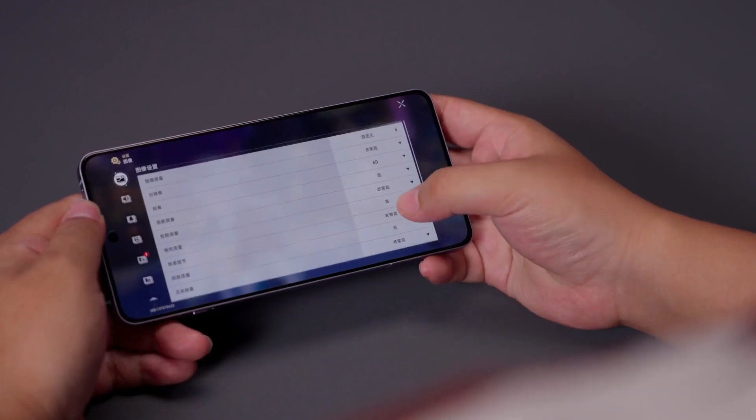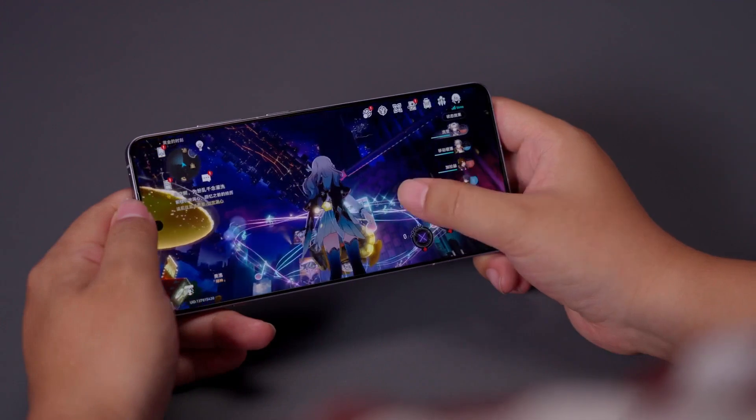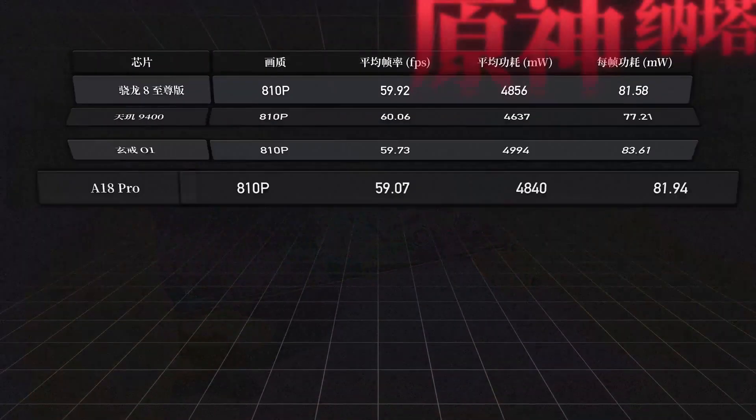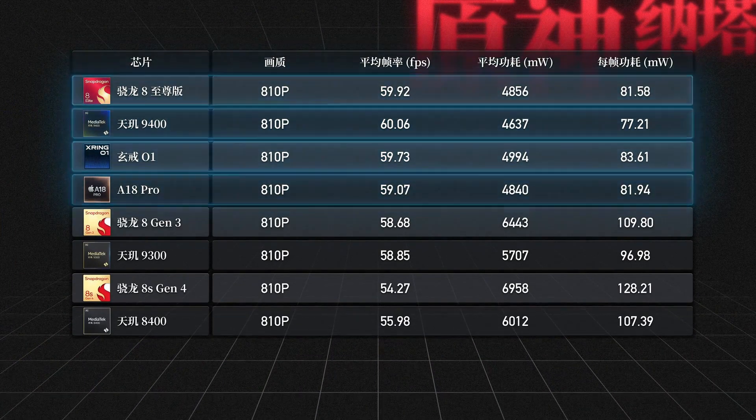Before we begin, it's important to note that all game tests were conducted using the highest graphics settings and in demanding scenarios, which better represent the lower limit of the gaming experience. Now let's look at the data. In Genshin Impact, the four latest flagship chips require about 4.6 to 4.8 watts to run at 60 frames per second.